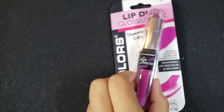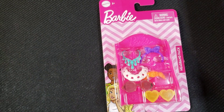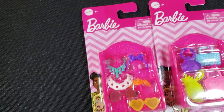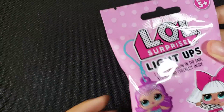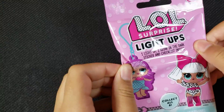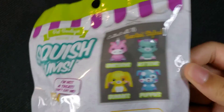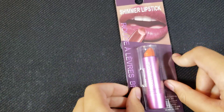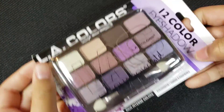I have this dog that's the first one, and then I have these LOL lights-up things. I also have these squishies and here's the blind bag — this is what you get in the back. Then there's a dark lipstick, an orange lipstick, and an eyeshadow palette with 12 colors.